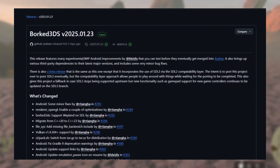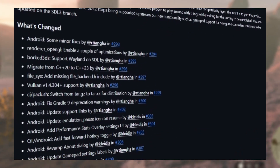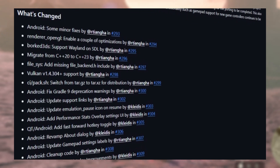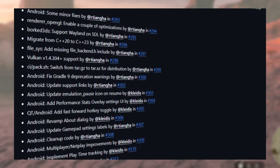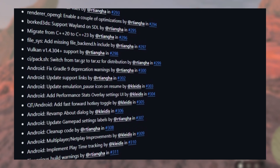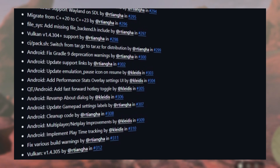This update has a lot of Android improvements: an updated emulation pause icon, added performance stats overlay, fast forward hotkey toggle, updated gamepad settings labels, some code cleanup, multiplayer netplay improvements, and implemented playtime tracking.